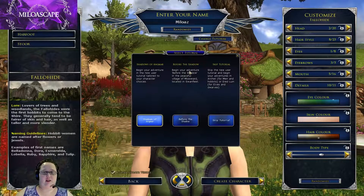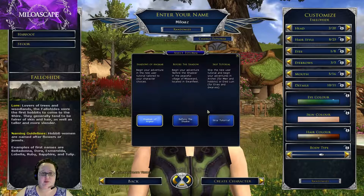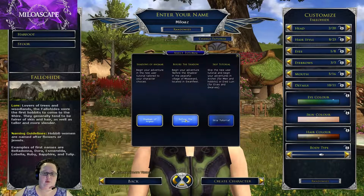What's really nice about Before the Shadow is that it allows all races to have the same beginning. So say you and a friend are starting at the same time — you want to have a Hobbit, they want to have an Elf — if both of you select Before the Shadow, you will be in the same zone. The third option is just to skip the tutorial completely; if you have multiple toons and just don't want to do it again, you can skip it. But we're going to select Before the Shadow.